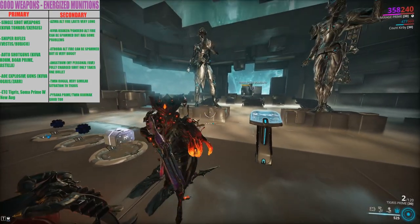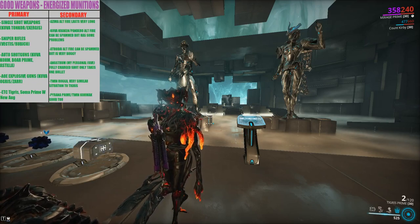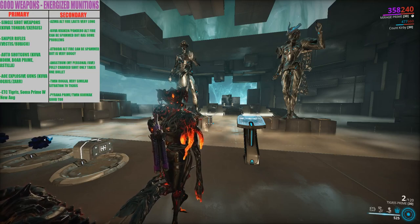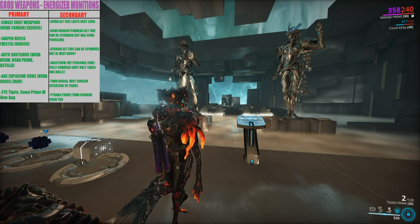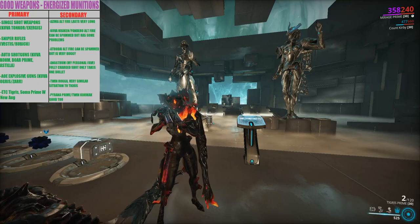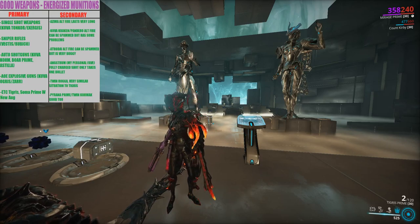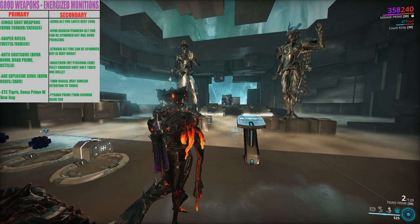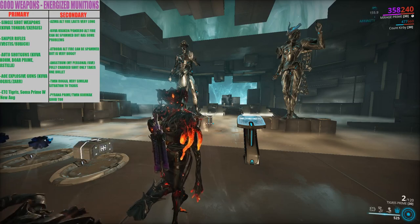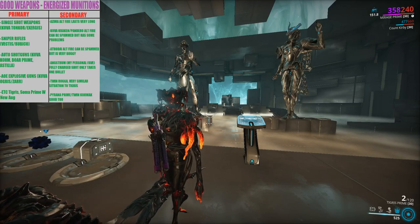Either way, hopefully you guys found this video helpful. The Kuva Tonkor is the best one, and the Vectis and Rubico are really good too. Give it a shot — I think it's really fun on Mirage. It might also be good on Harrow or Nova — I might try spamming explosives with Nova and having everything slow down. Alright, more videos coming out every day on the channel — see you guys next time, peace.